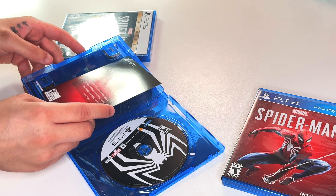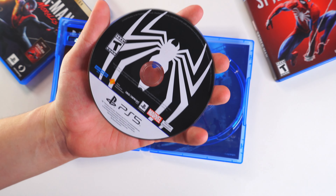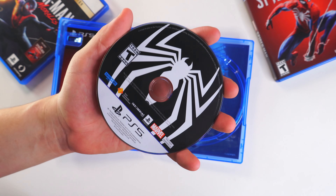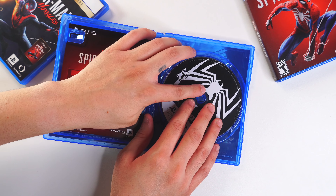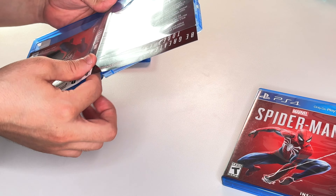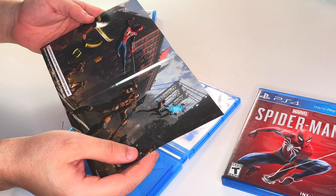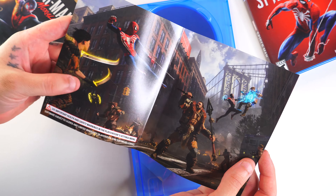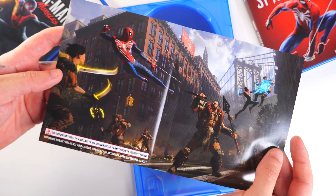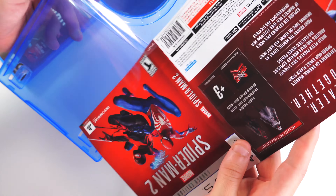It does look like we have a reversible cover, so let's take a look at that. On the disc, we have the symbiote taking over — I like that, pretty cool little change. And on the reversible cover, we have Craven the Hunter, Spider-Man, some of Craven's goons, and Miles taking down somebody. Pretty cool — I like that we at least get a reversible cover.